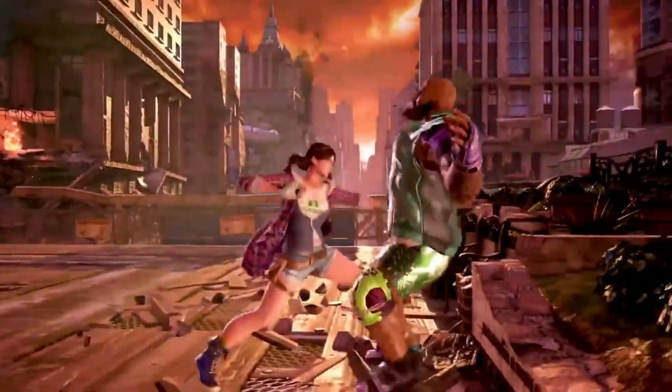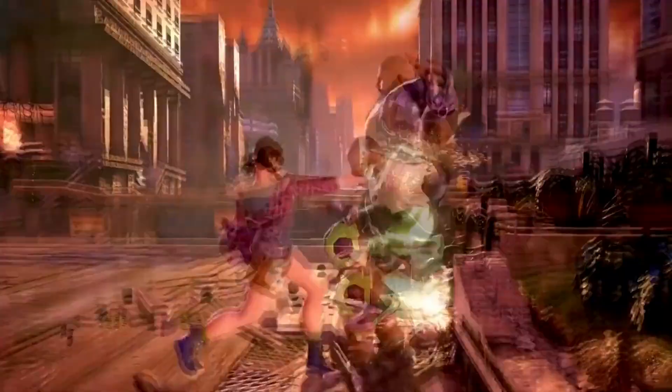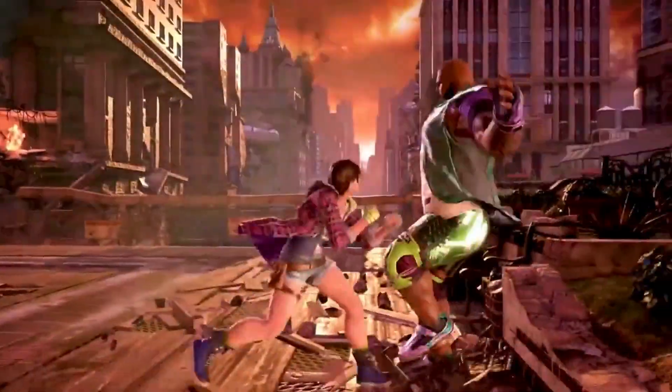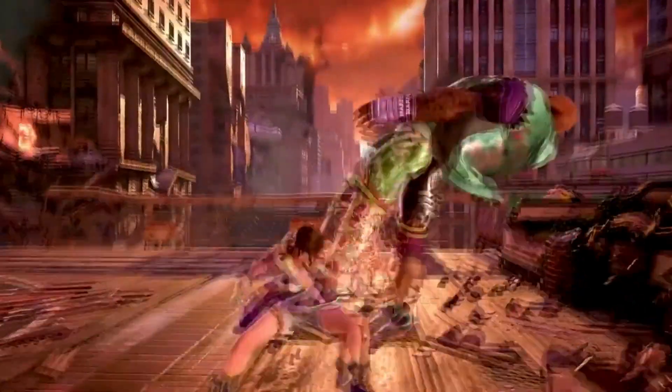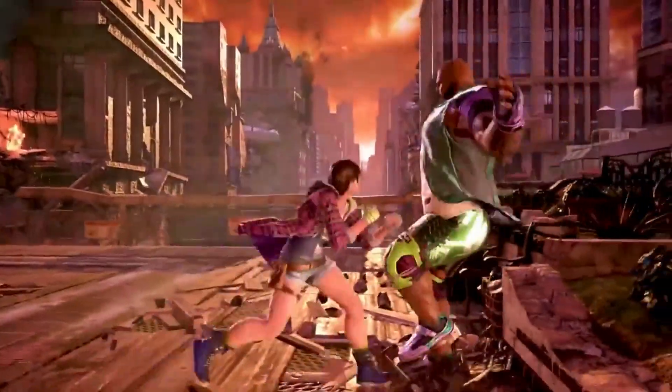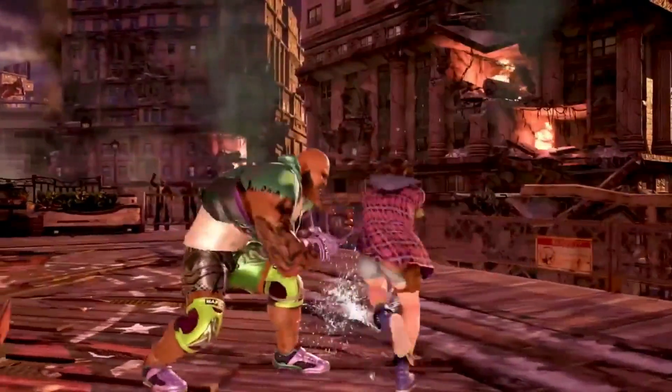The next thing we see - I'm not sure if it was in past Tekkens but it's not in the move list, so I thought I'd talk about it anyway. Her forward 2,1, which usually just has forward 2,1,2, can actually go into a swift step now. This opens up a lot of possibilities for her and a lot of mix-ups, and it's a great new addition to her moveset.